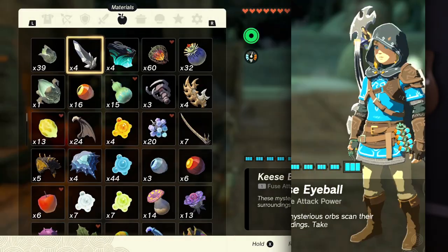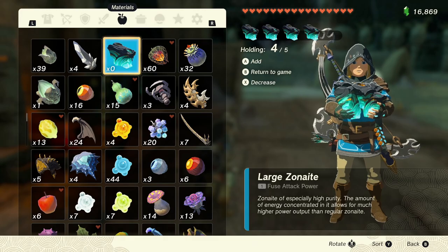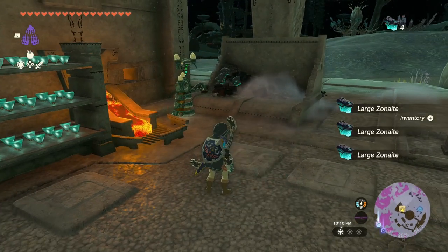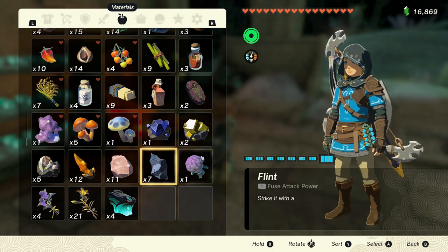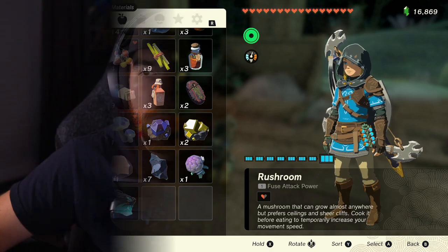In order to do this glitch, you need to make sure that you at least have some large zonite and you need to put it in the very last slot in your material section of your inventory. All you need to do is grab whatever large zonite you have, put it in your hands and drop it on the ground. Once you've done that, you can pick it back up and it should show in the very last slot in your inventory. Then make sure that you have at least four different items with a quantity of one — mushrooms, rock salt, whatever you want. Just make sure it's something you don't care to lose in case you accidentally mess up the glitch.